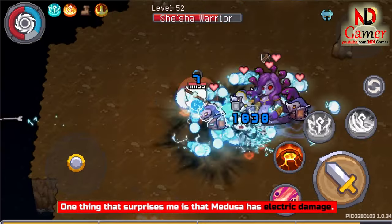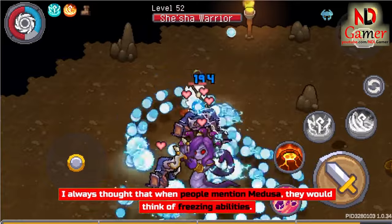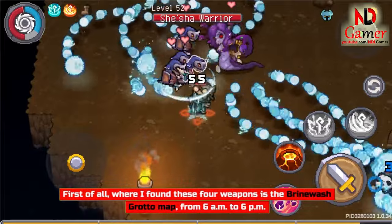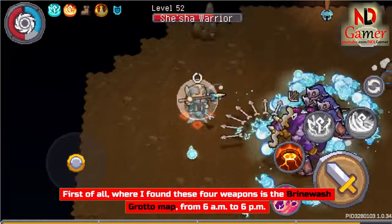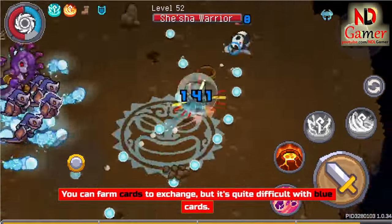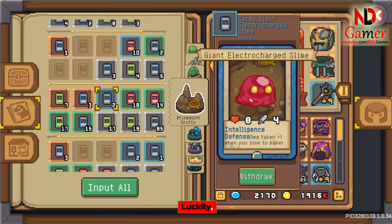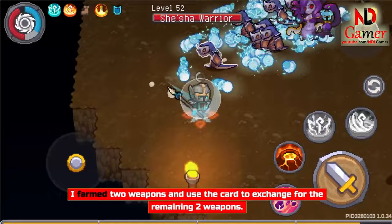One thing that surprises me is that Medusa has electric damage. I always thought that when people mention Medusa, they would think of freezing abilities. Where I found these 4 weapons is the Brinewash Grotto map, from 6am to 6pm. You can farm cards to exchange, but it's quite difficult with blue cards. Luckily, I farmed 2 weapons and used the card to exchange for the remaining 2 weapons.